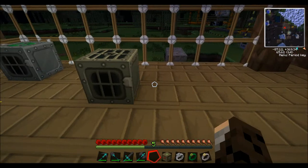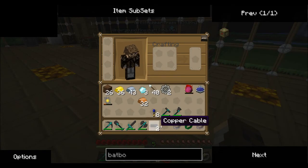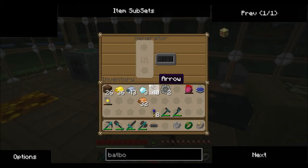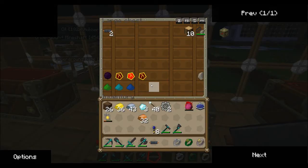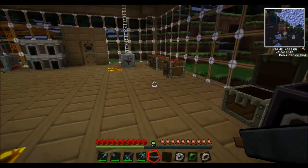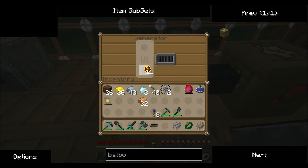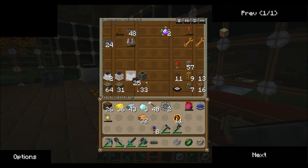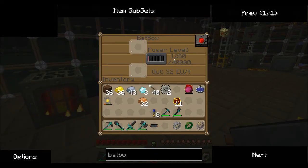Now the generator can be placed down and you can feed a wire from the generator into the bat box. If you put some coal in the generator, it won't actually generate power directly into there, but it will store it in something called the bat box, which I've shown you how to build.